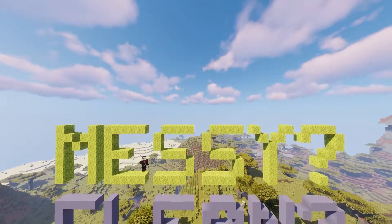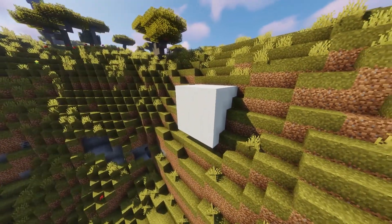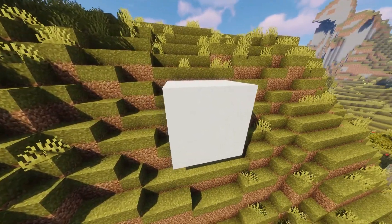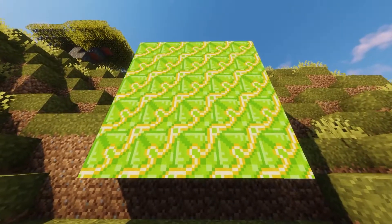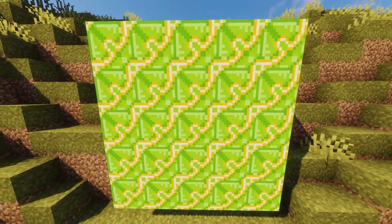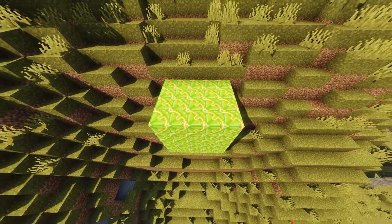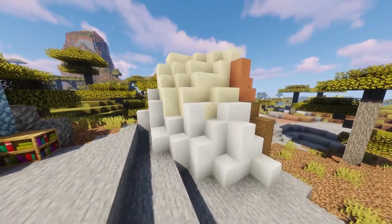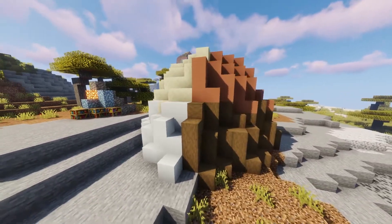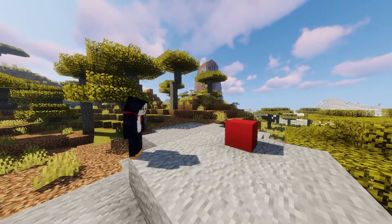Tip 3: Use messier textures less often and cleaner textures more often. White concrete is literally just one color — no grooves, lines, or shading — it's very clean, and you can tell because a huge wall of it isn't visually offensive at all. On the polar opposite, lime glazed terracotta is wacky and wild — anyone who builds a whole house out of these probably needs therapy. When experimenting with textures, keep messy blocks in smaller quantities, while you can spam cleaner blocks like concrete, terracotta, stone, stripped wood, and sandstone without many problems. It's a really important balance to pull off.